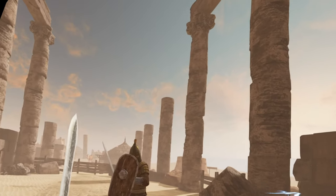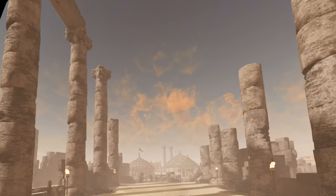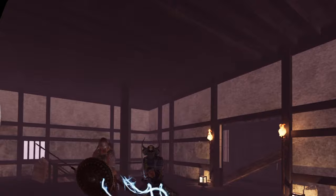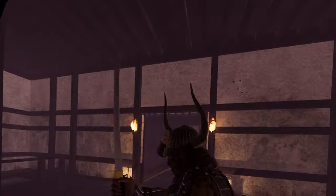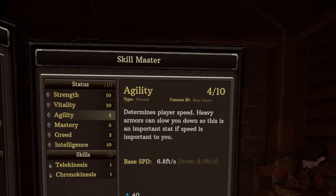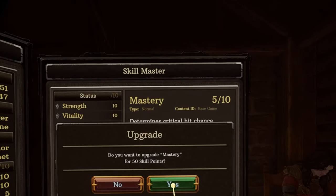Rather than Blade and Sorcery, this game is much closer to Swords of Gargantua. You enter an arena with a specific theme, there are 9 levels of increasingly more difficult waves of enemies, and then you have a boss fight. At any time between levels you can use the gold and experience you've earned to either buy new weapons, armor, and level up your stats.